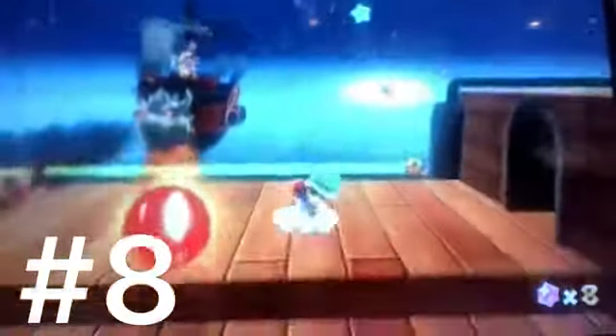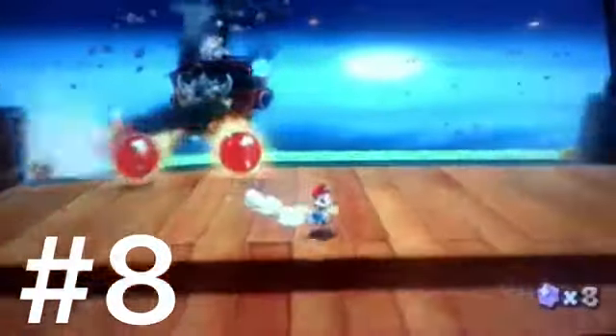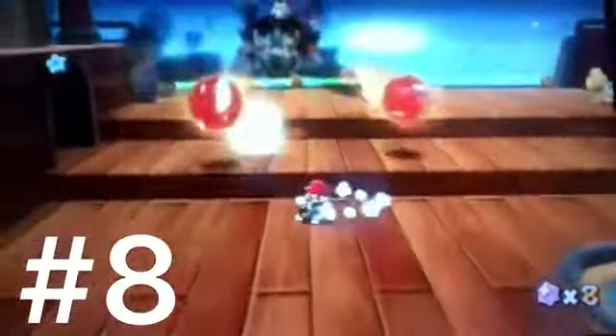The fireballs will actually destroy the Koopa shell as they get shot right out of the front of the ship. Bowser Jr. will shoot fireballs, you have to wait for them to fly by, then throw the Koopa shell and hit the very front of the ship. It's very difficult, but also pretty fun.